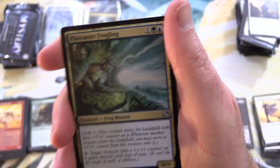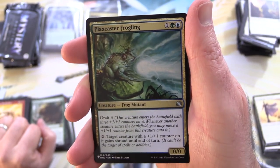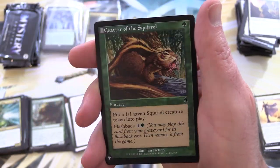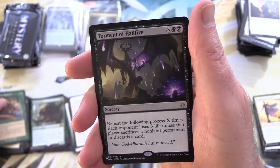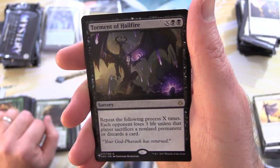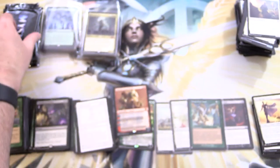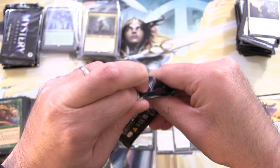This thing is crazy — Plumaker Frogling. Not such a crazy card other than the artwork, but let me know in the comments. We've got Graypelt Refuge, Chatter of the Squirrel — loving it — and Torment of Hailfire. Yes, this is the one you like repeating: repeat the following process X times. I hated that card. And Witty Demon. I was usually on the receiving end of Torment of Hailfire.